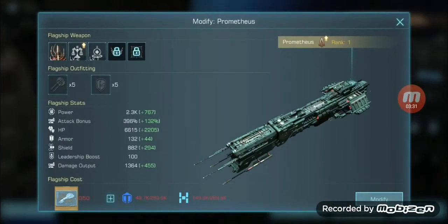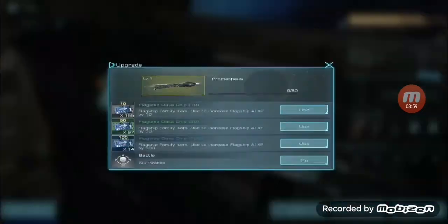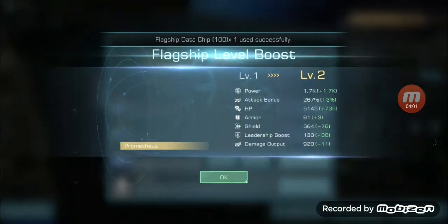You can actually modify this, so what I would need to do to modify it up to the next stage — you can see I'll actually get a boost in stats — is another 50 cards. So if I save up my campaign points I can go back over there, pick up another 50 blueprints, and then modify my Prometheus and get more stats.